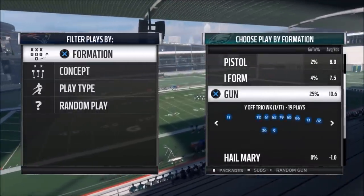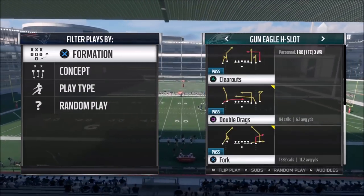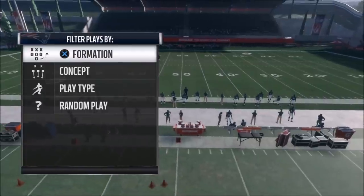I'm trying to keep my videos short — hit the like button if you appreciate that. I'm going to go with my favorite play, the Fork out of the Gunny Go 8 Slot, because that play can beat just about anything. On the defensive side of the ball I'm just going to go with a random play.